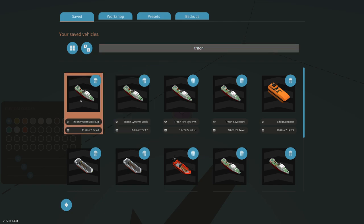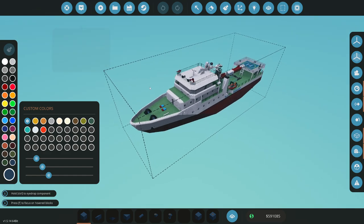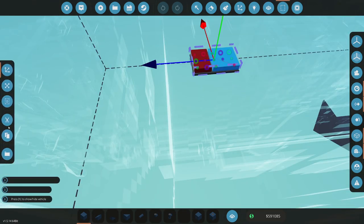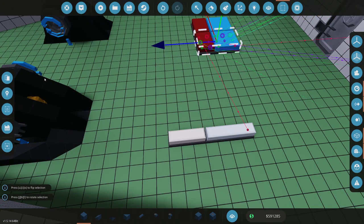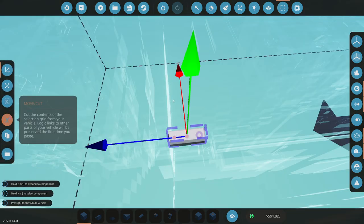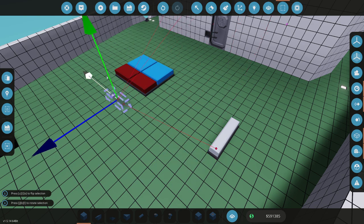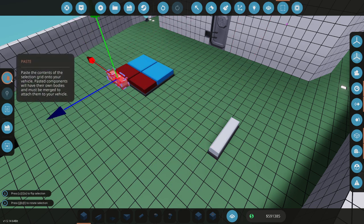The last thing we did on Triton was pretty much the fire suppression and the water cannons, so I just have a little bit of micros here to hide and then we'll be ready to rock and roll. Getting the fire control systems in really helps with making this a viable craft to use in the world if we need to put out a fire or do a rescue with Triton.